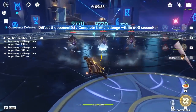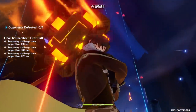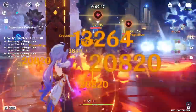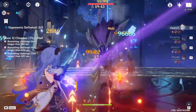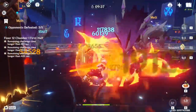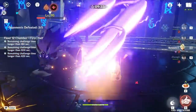For Ganyu's standard melt comp, Zhongli provides consistency so you don't get stunned or take much damage. Drop Bennett's ult, then drop Xiangling's ult inside Bennett's ult — Xiangling does snapshot, meaning she'll retain the full Bennett buff on her burst even after it ends. Then use Ganyu to proc melts.